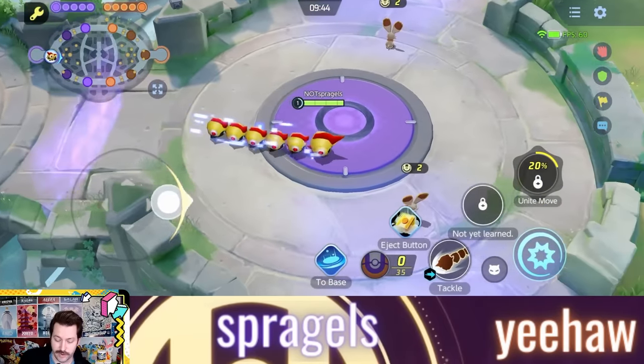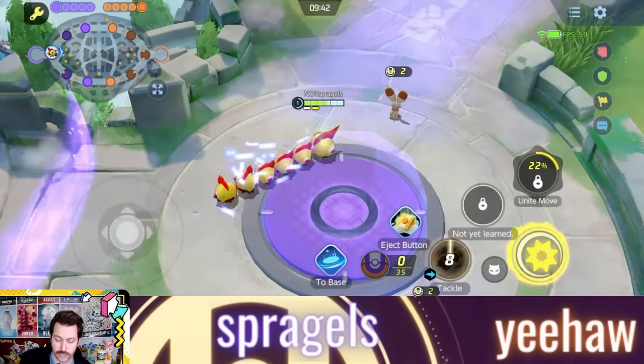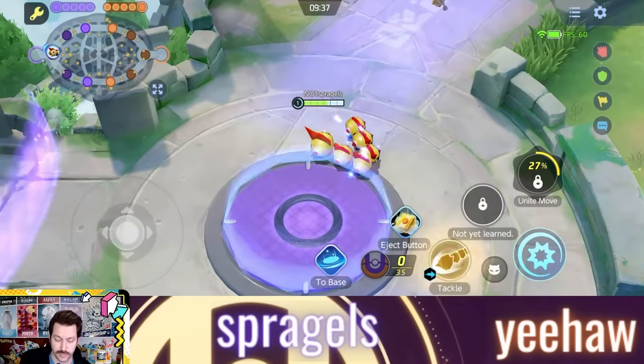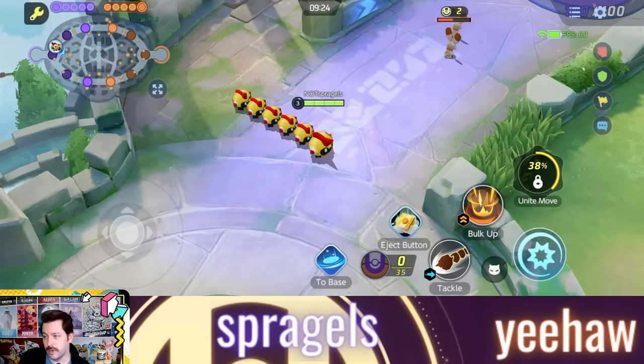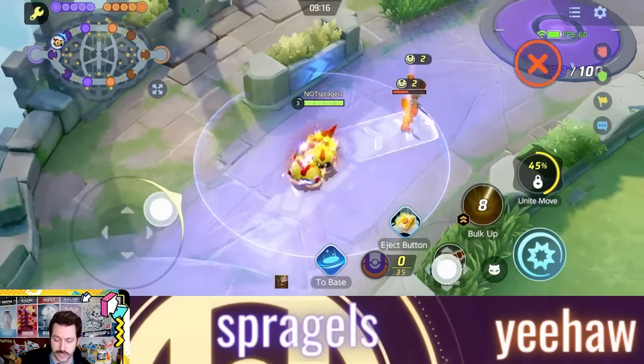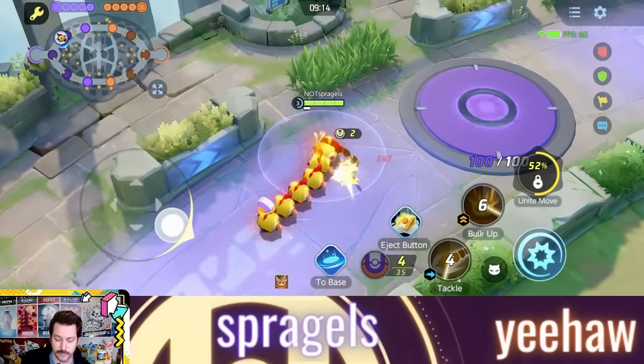Let's start with Phalanx's moves: Tackle and Bulk Up. Tackle has you charge at an enemy, dealing damage, and gives you a free boosted attack. After Tackle, we have Bulk Up, which gives you 30% attack, 25% defense and special defense, and 25% attack speed for a few seconds. It's a nice little buff you can give your Pokemon early.